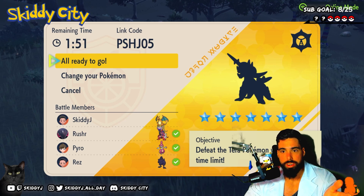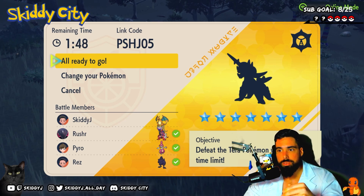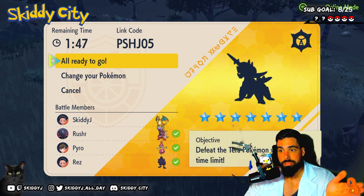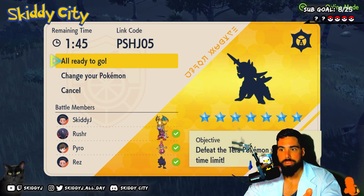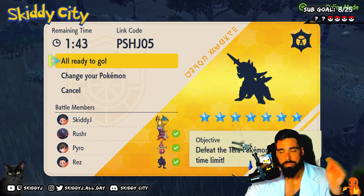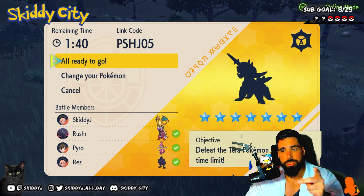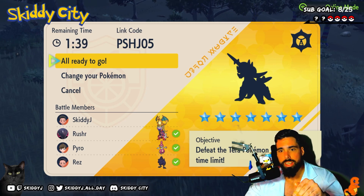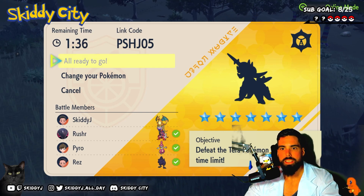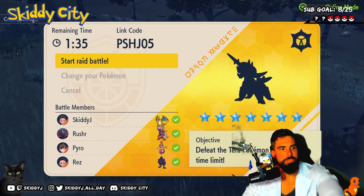Corviknight, you're going to Reflect round one and Screech round two. Now, if your Screech misses, I'll have to wait an extra turn — so Rush, just spam Screech. If your first or second one misses we'll wait for a third turn and do it again. Same goes to you, Rez — after the Reflect you spam Screech, so there are at least two opportunities to make sure it gets done. And let's roll — Zard Tyson, baby, that's it.